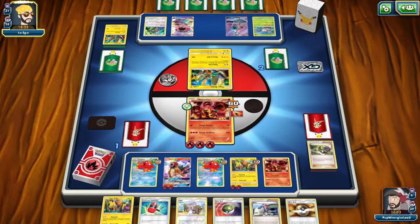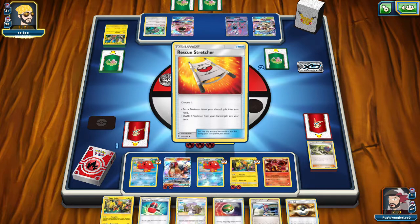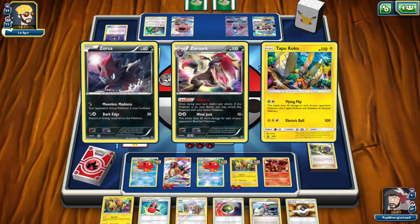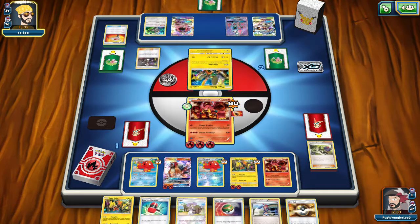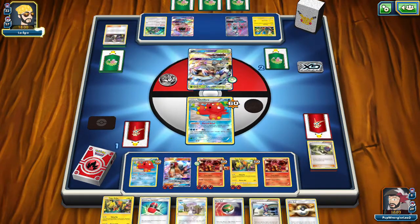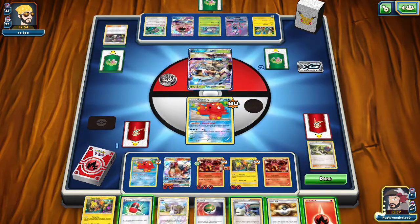We should be able to draw into the last energy to use Entei. There's a Golisopod — if they end up trying to attack with it, Entei can take it out. Rescue Stretcher, probably putting three back in there. They play the fourth Guzma — now they just need a Grass Energy. Of course we're going to Crushing Hammer first, trying to get rid of that energy on the Koko.